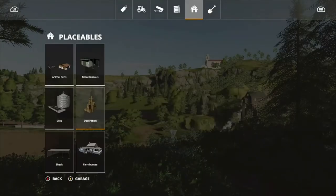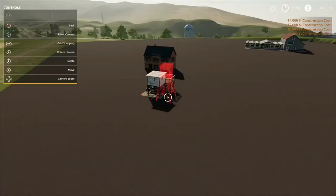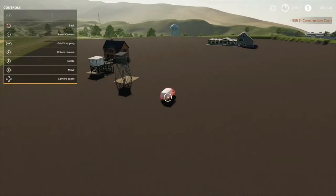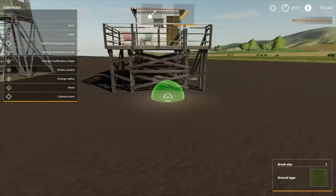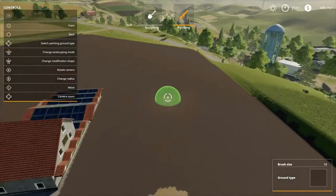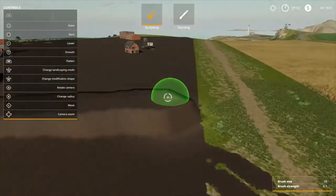We're going to save and we're done with our test map. Anytime you open this map and you have a new mod you want to test before putting it in your actual save game, you can come in here and test it. Everything will be flat — super simple. Make a test map, get used to the controls. You could even buy the field across the way to keep as a field or make a new field in this area.